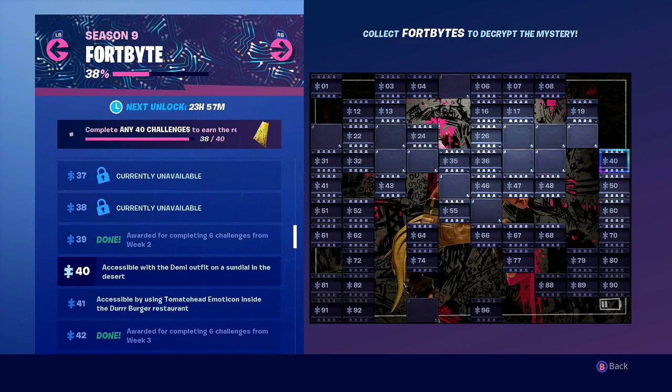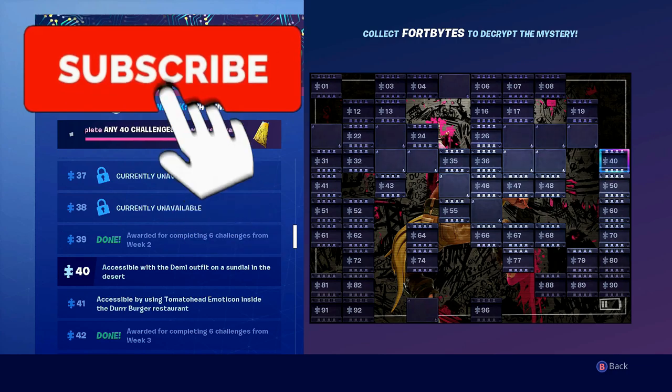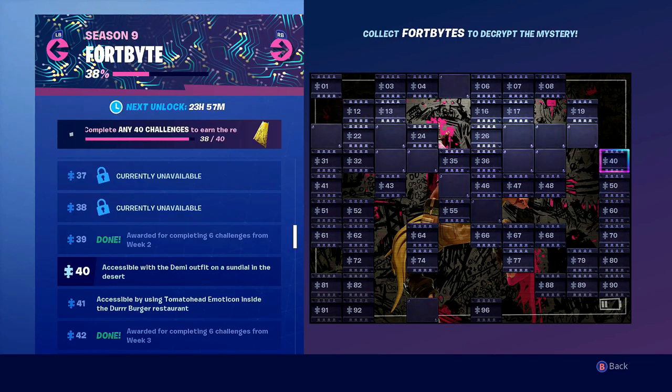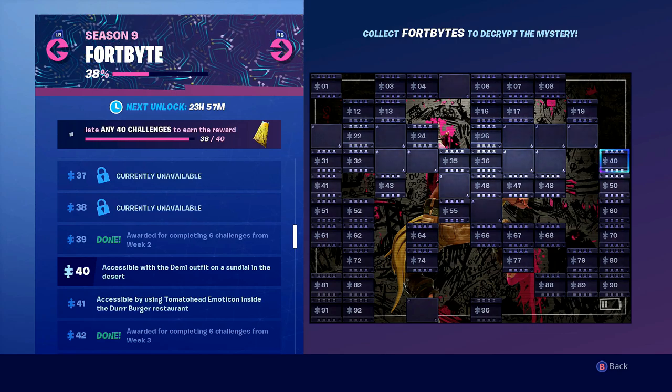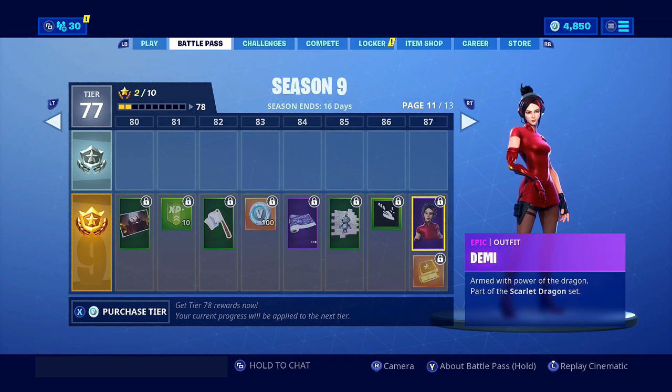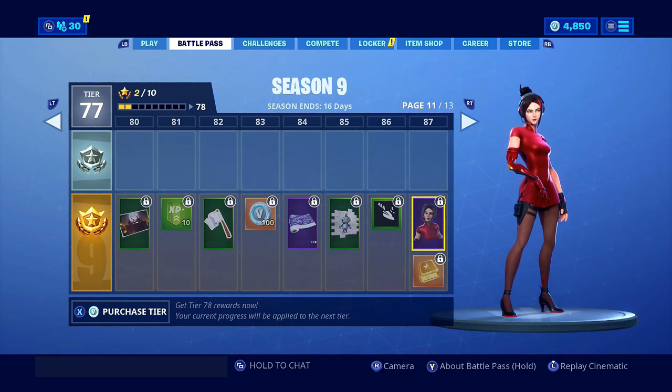Yo guys, Fort Byte number 40 is now available and the clue we've been given is accessible with the Demi outfit on a sundial in the desert. So let's take a look at the Demi outfit — it's another outfit where you need the battle pass, and it's tier 87.